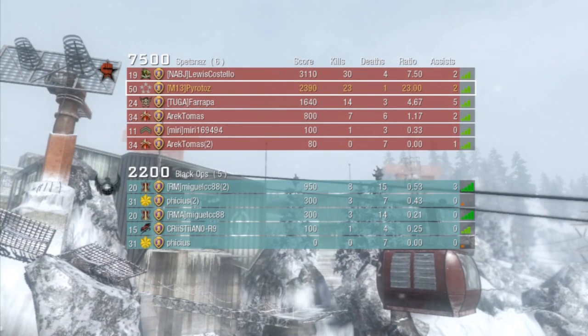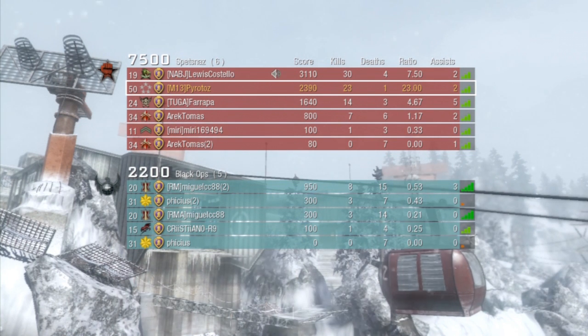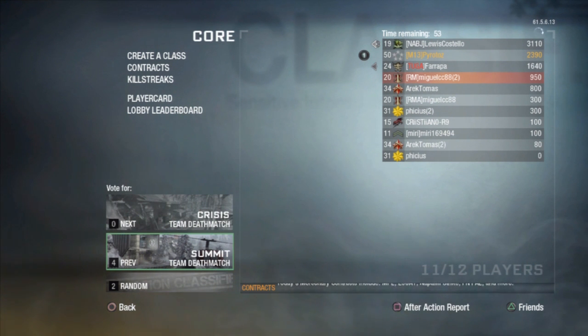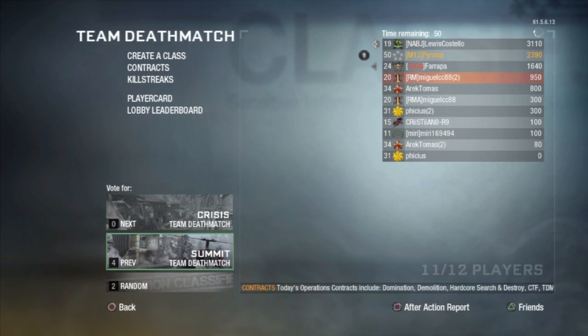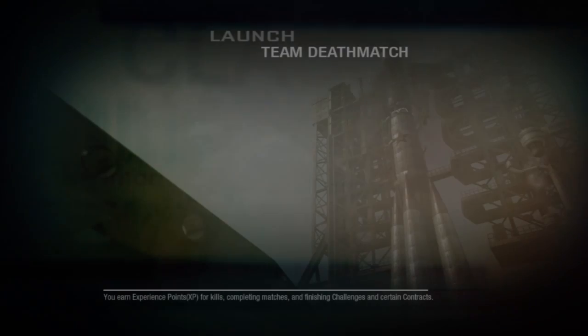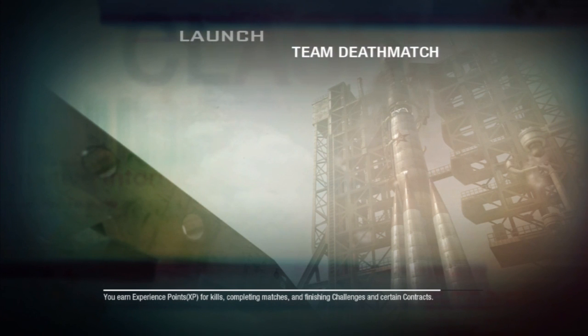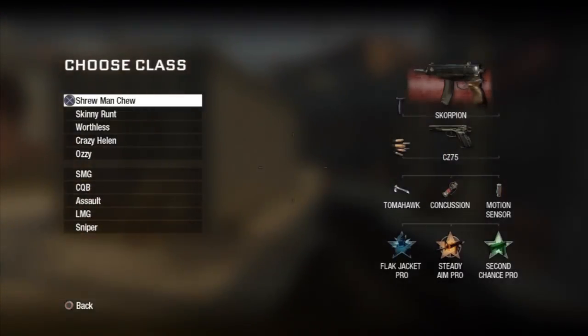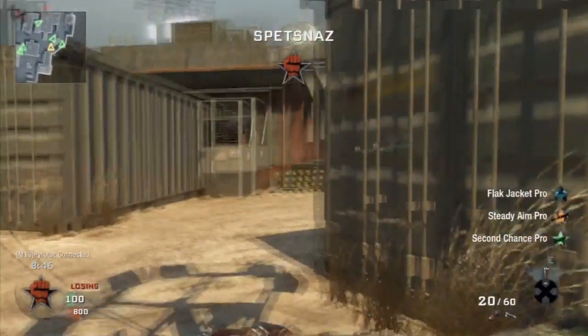One more game with that same class and then we'll move on. Crisis and Summit on the vote — I want to vote Summit but I also want a variety of maps, so I'll back out and find a new lobby. We have a TDM on Launch and I'm going to be using the Scorpion. Final game with the Scorpion class and then I'll make a new one. Launch — interesting map. Game's already started but it's not very far through so I'll keep it.